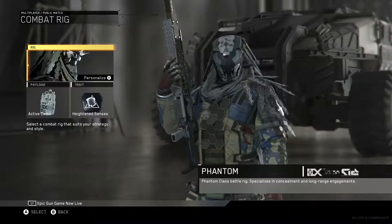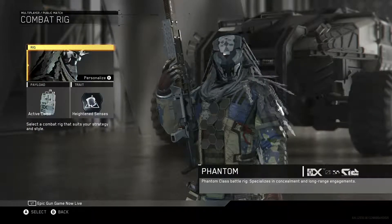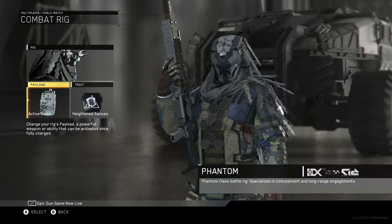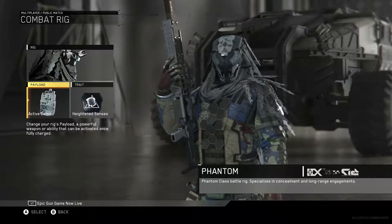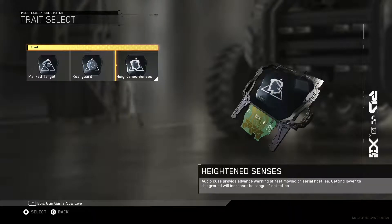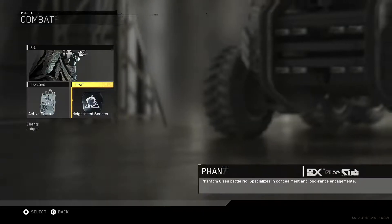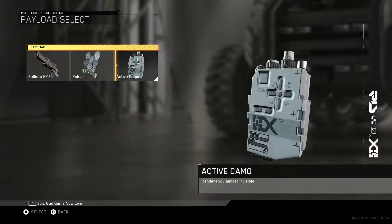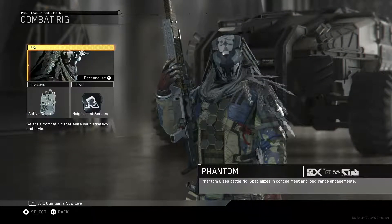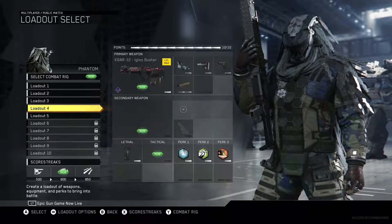What I wanted to do in this was include my best Rush class setup. I'm going to start from the top. I'm using the Phantom. I've got Active Camo and Heightened Senses — Active Camo makes you basically invisible or close to invisible for a few seconds, and Heightened Senses works absolutely great with my Astro headset.